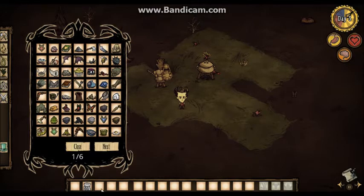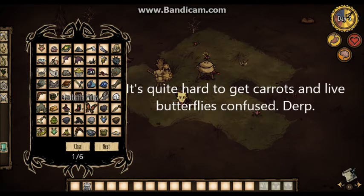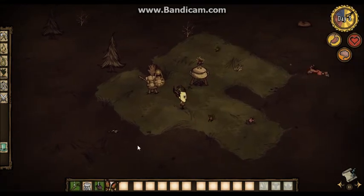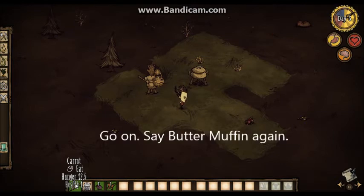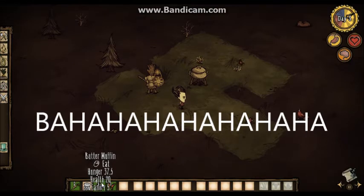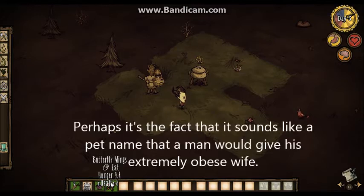Another thing you may have seen when I ate that butter muffin is another mod I'm going to show you. It basically displays food values. So if I have some carrots, butterfly wings, and a butter muffin, you can hover over them and it'll tell you the stats. Carrots restore 12.5 hunger and 1 health. Butter muffins give 37.5 hunger, 20 health, and 5 sanity. Butterfly wings give 9.4 hunger and 8 health.